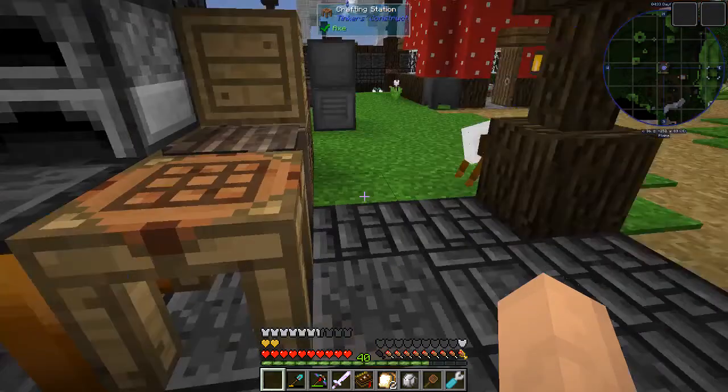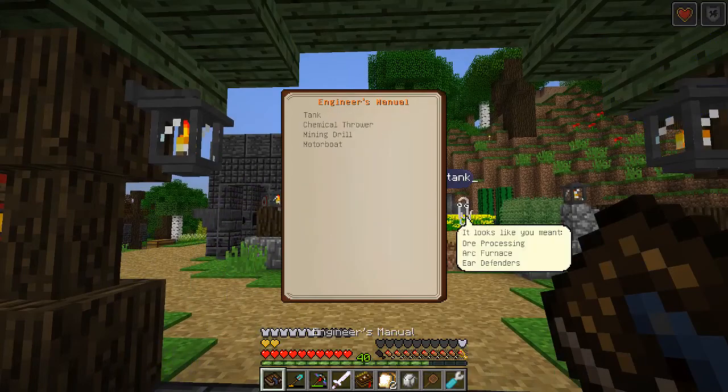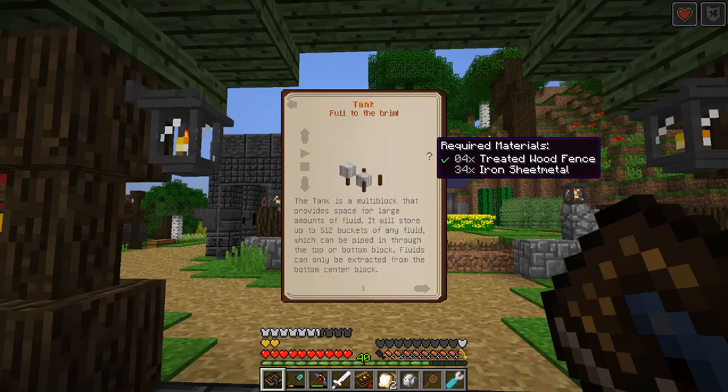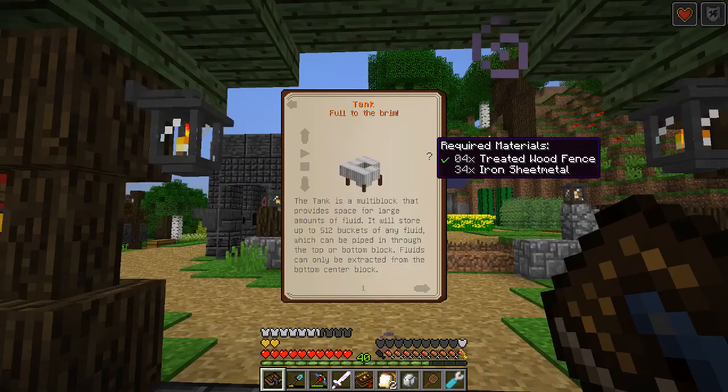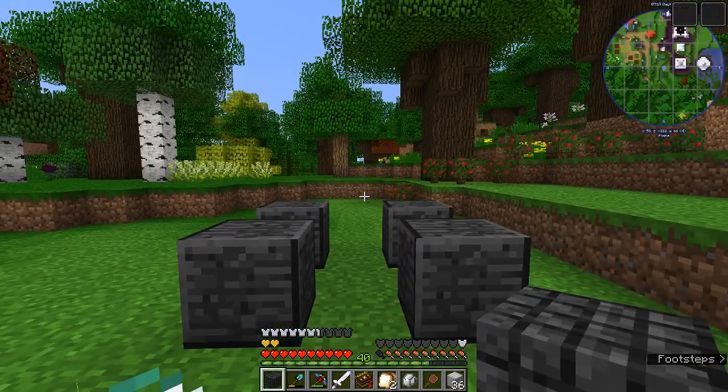We're going to make some fences right now because we are going to make a storage tank from Immersive Engineering. Let's take a look at that. So we are going to need 34 iron sheet metal. The tank is a multi-block structure from Immersive Engineering.